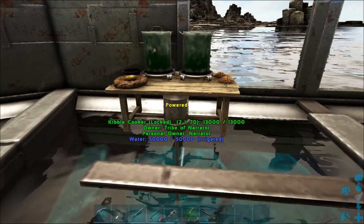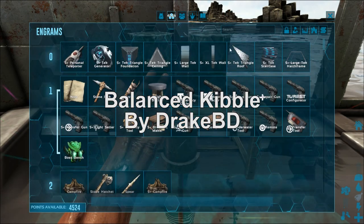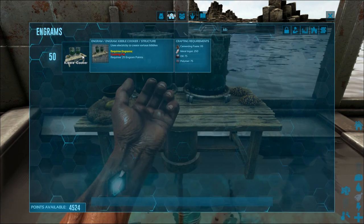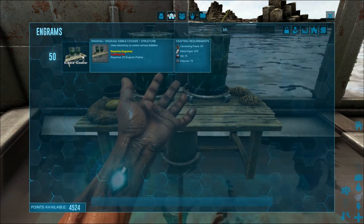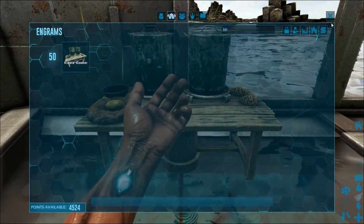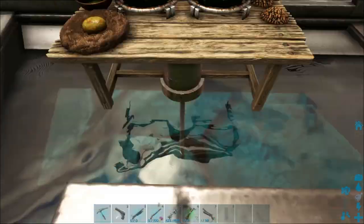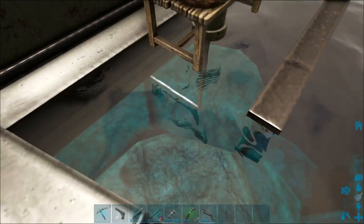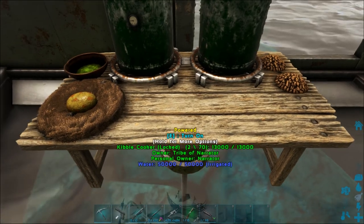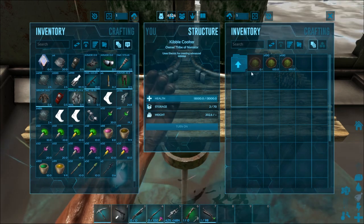The next mod we're taking a look at is called Balanced Kibble. You're going to go into your engrams and type in 'kibble' — there it is, the Kibble Cooker. It's going to cost you 25 engram points, 115 cementing paste, 250 metal, 75 oil, and 75 polymer. It's a little pricey, but it's OP so it should be. It can be irrigated — you can see the pipe extending below it — so you don't have to physically put water in.